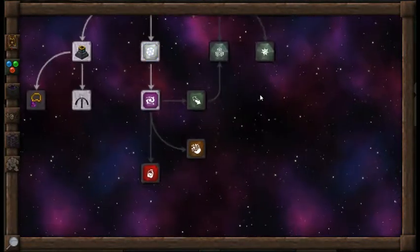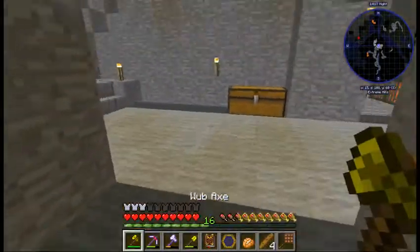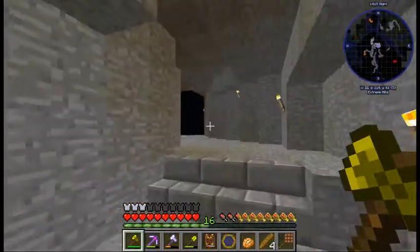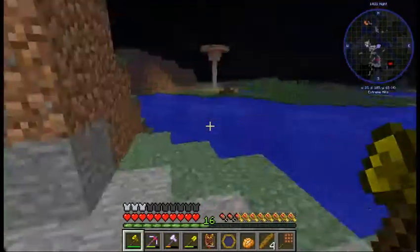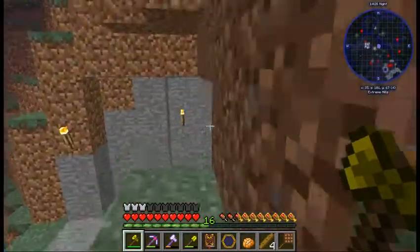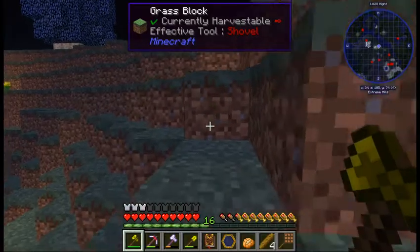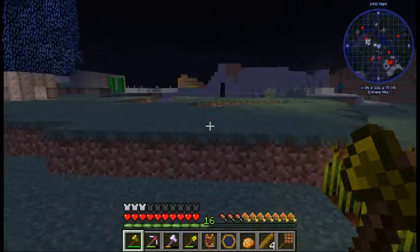My friend that I'm playing on the server with decided to go crazy with Thaumcraft and let out a lot of flux. It created a big giant rift and a bunch of void rift flux seed things I had to go and kill before it destroyed our entire base area.